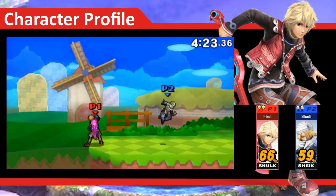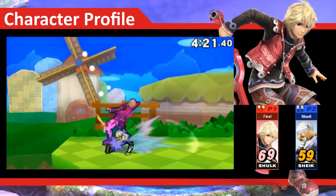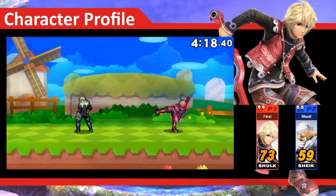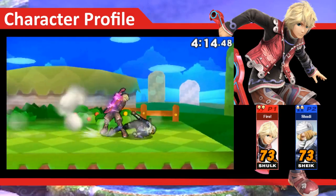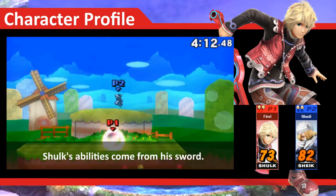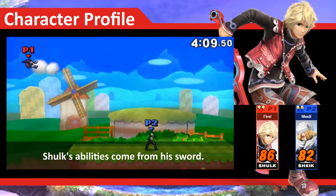On the surface, Shulk is pretty much your average sword fighting character. He has no projectiles, comes equipped with your average counterattack, and none of his moves are really that special. What sets him apart, however, is his ability to alter the properties of his attacks with his sword, the Monado.